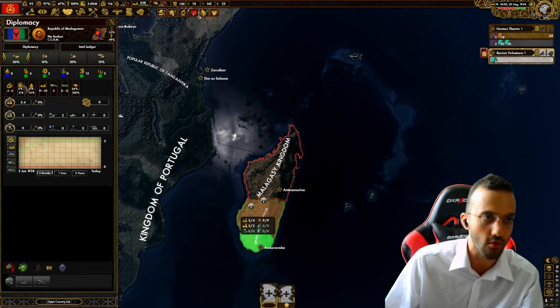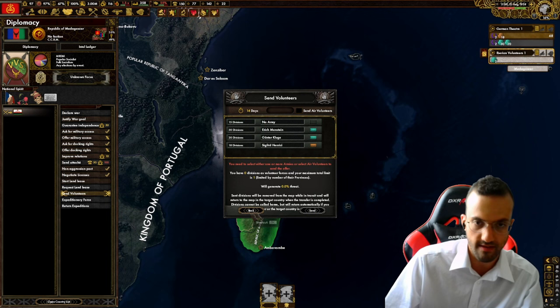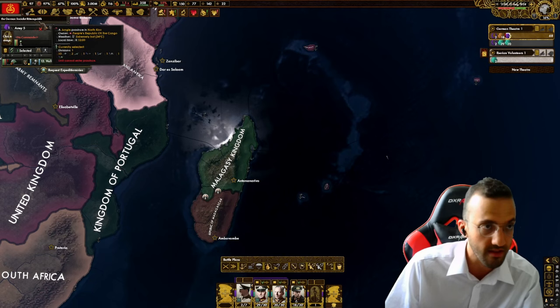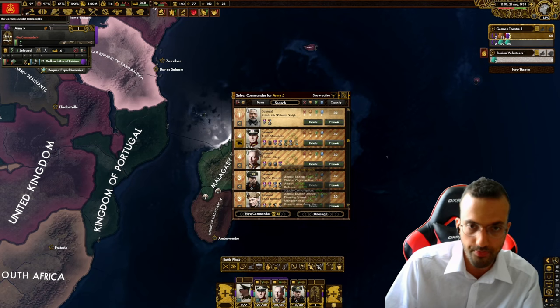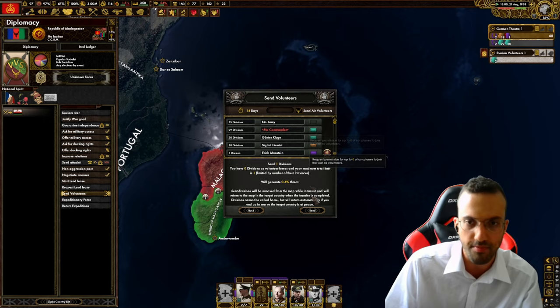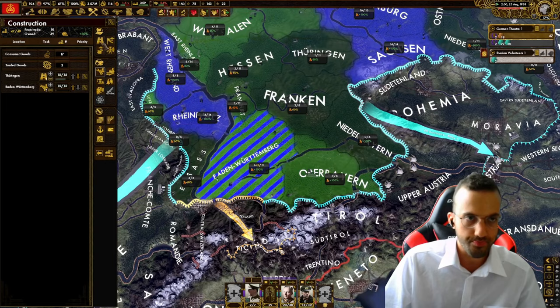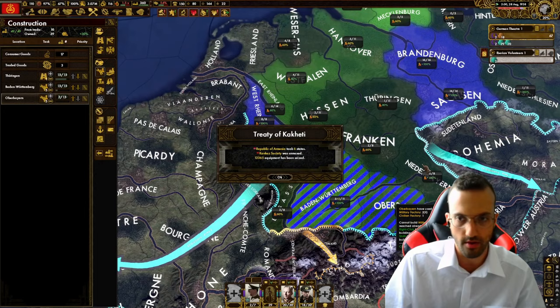Let's send volunteers to help Madagascar - even one division is better than zero. I'll send a panzer division with 12,400 troops and assign Manstein to lead them. Unfortunately we have permission to send up to zero airplanes - truly amazing. Meanwhile I'm evaluating whether to build more infrastructure.